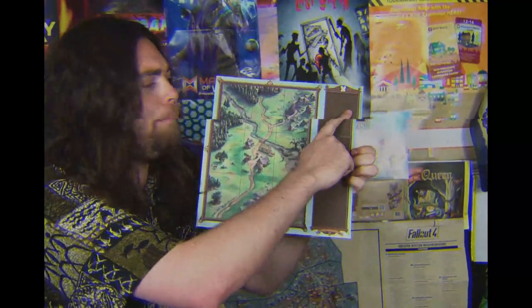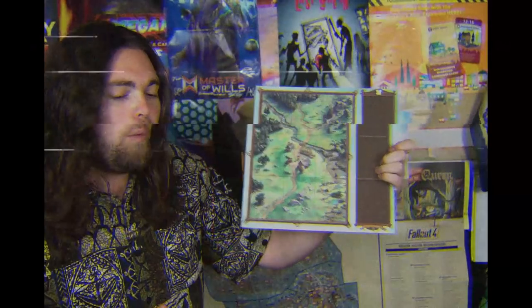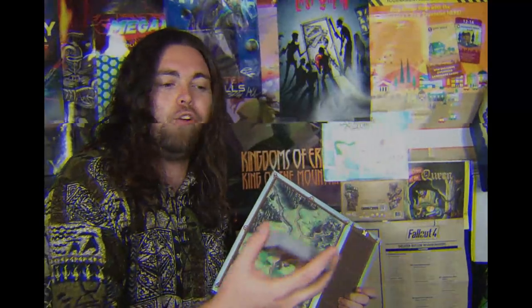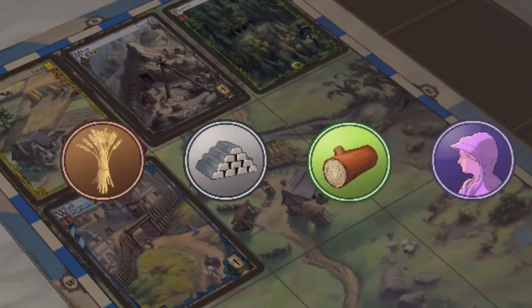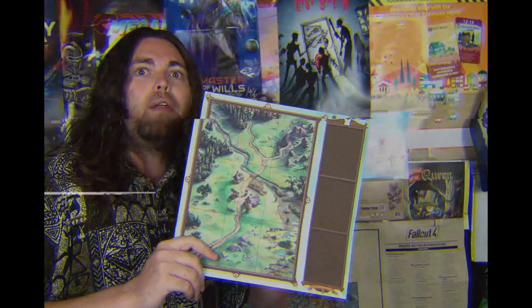Era of Kingdoms is basically a tableau management, kingdom building game. You're going to be placing cards down onto your tableau — whether it be persons to help out your grand kingdom that starts off as a village, or great land cards such as plains, forests, windmills, lumber mills, and great festivals.